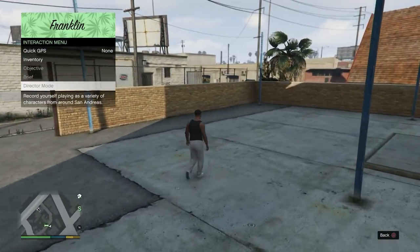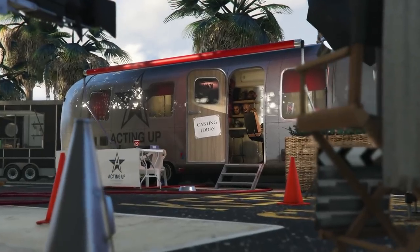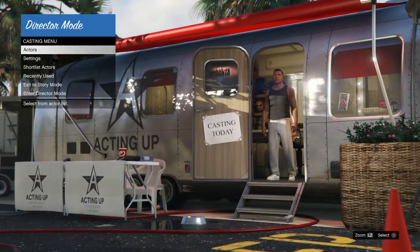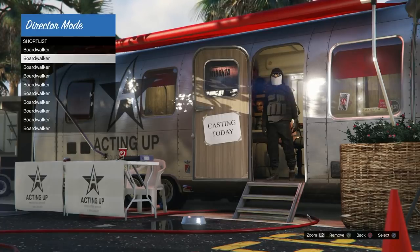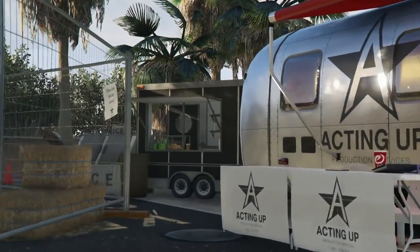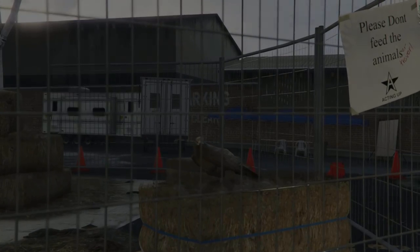The key is that you always start off the glitch by leaving an online session that has a free roam event ready to go. Now once we're back in story mode, we're going to go ahead and enter Director Mode. Once inside DM, I'm going to show you these modded outfits right here. I'll leave the save and a bunch of links down in the description about this glitch.